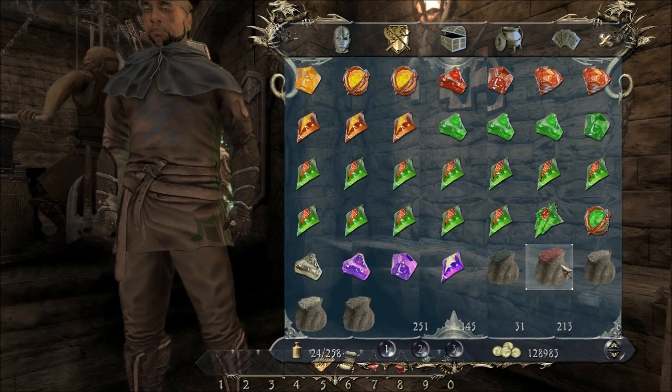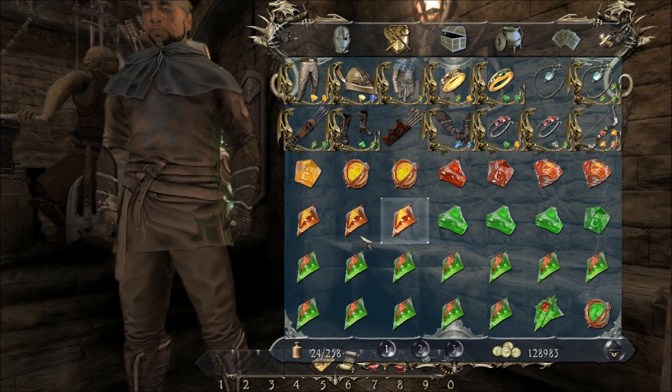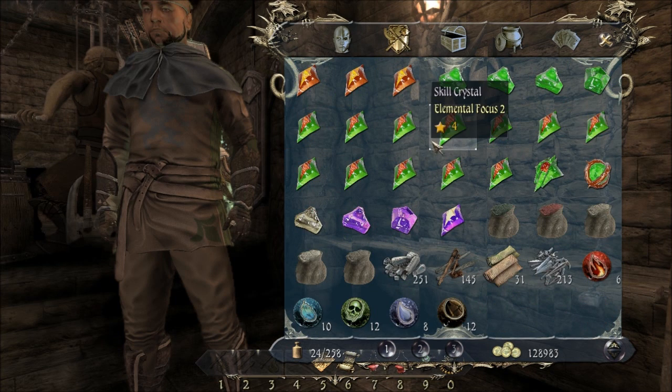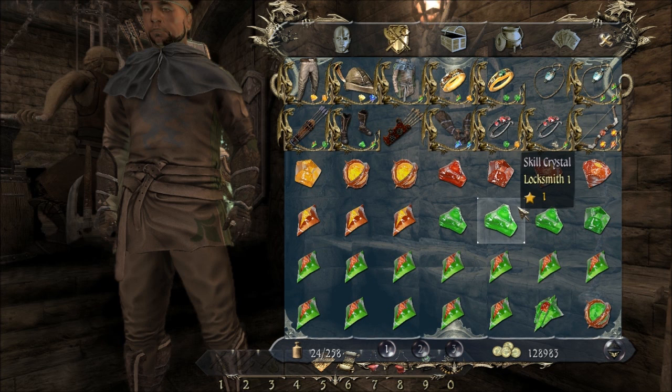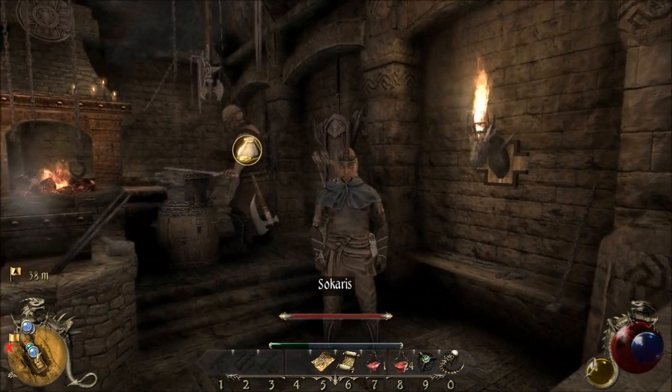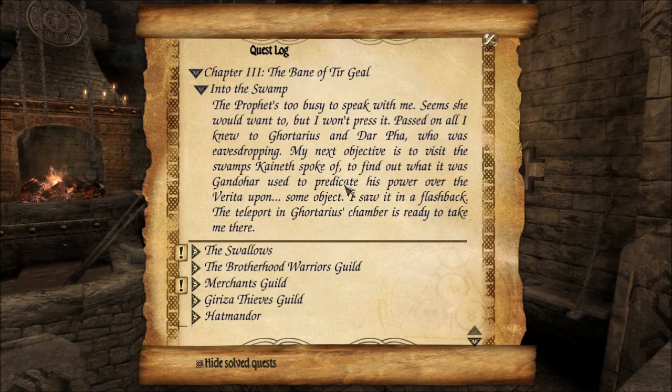So that's the main stuff that I did. As you can see the gems are piling up, some of them not useful. I suppose I could really sell them, but for some reason it's nice to hoard those.